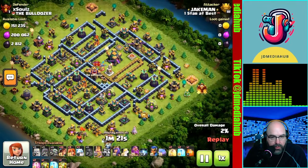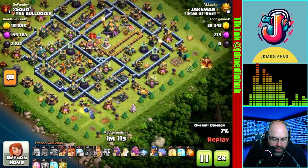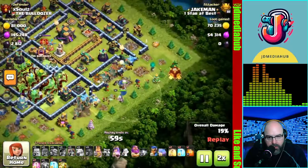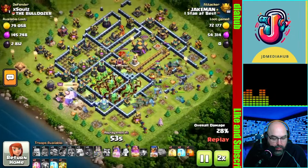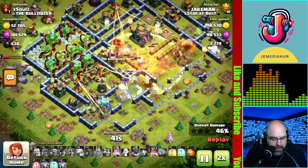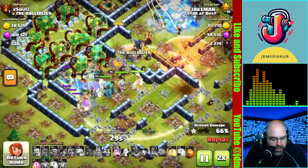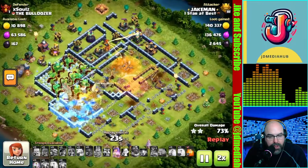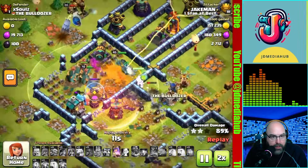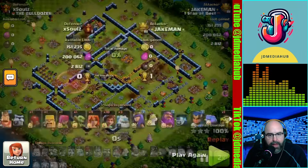Now we're on a different base. We're setting up the funnel with the king and then the siege machine over here. This was a small Town Hall 14. Look at the overgrowth spell that took down the eagle - right when the eagle popped back in, bam! We're also getting major value from hitting those inferno towers. The staggered overgrowth took out this compartment and the bulk of my troops just decimated the whole thing.